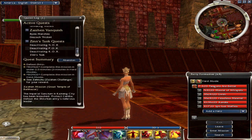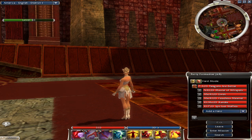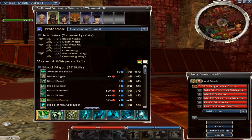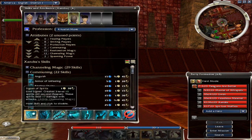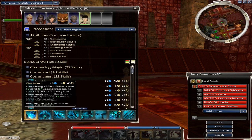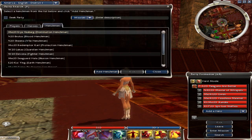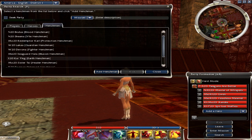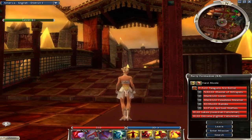I'm going to show you how to do Imperial Sanctum on hard mode using just heroes and a couple henchmen. I'm using dagger spam as a paragon, running BIP, and the eSurge illusion build - just replace shatter hex with empathy. Then I have an SOS, and the most important part is to take your Soul Twisting ritual and put in Wanderlust, Earthbind, and Shadowsong. Then we add the two warrior henchmen and that's all we need.